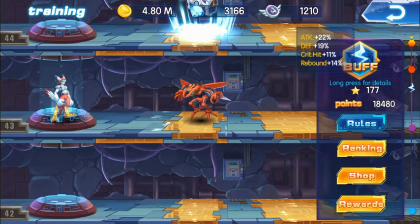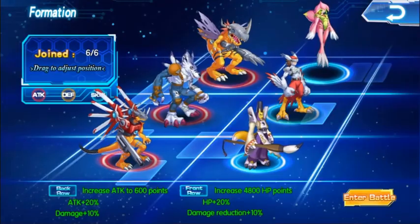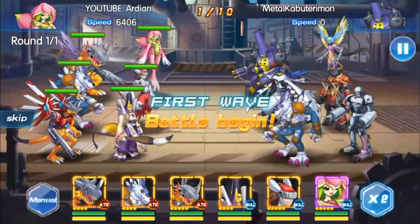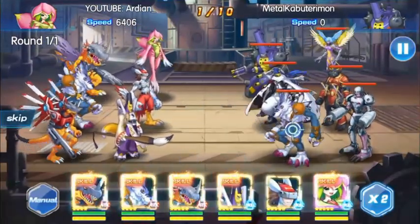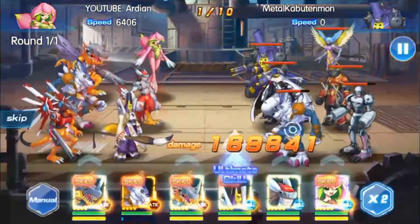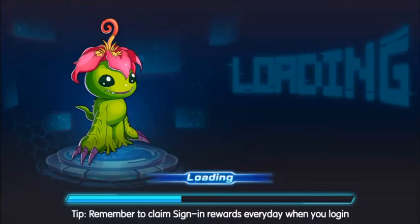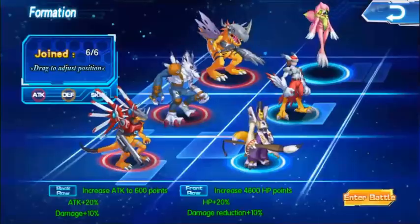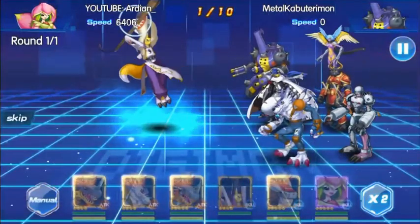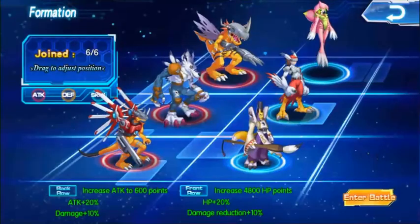I'm going to try hard mode — my attack is a little low so I might struggle, but let's try manual mode. Always use manual mode here. Take out Andromon and WereGarurumon first. Actually, use Taomon first to silence enemies, then work your way around. If your silence Digimon doesn't silence the target, just quit, go back, and restart until that Digimon gets silenced — it may take a few tries but it's worth it.